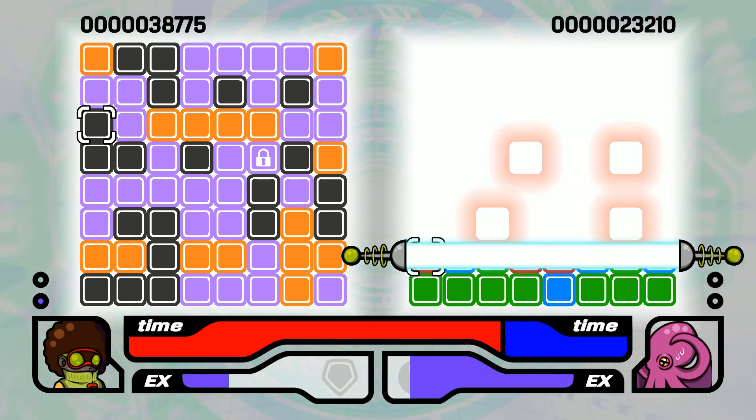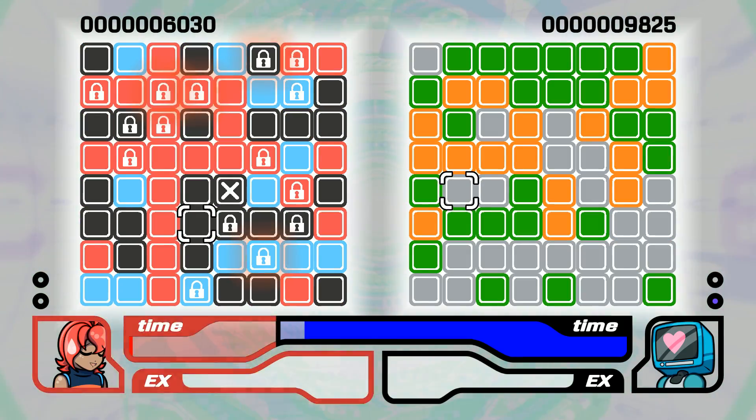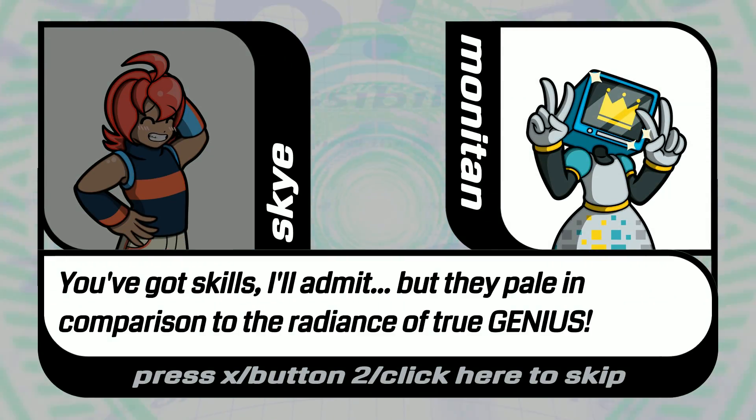Of course, these items can be disabled altogether if you fancy, though matches tend to drag on far longer this way if both players are competent puzzle solvers. Drain the other player's time to score a point, and score a preset amount of points to win. And much to my pleasure, the characters all have custom dialogue for each other upon victory or defeat, changing based on their outfit and opponent.